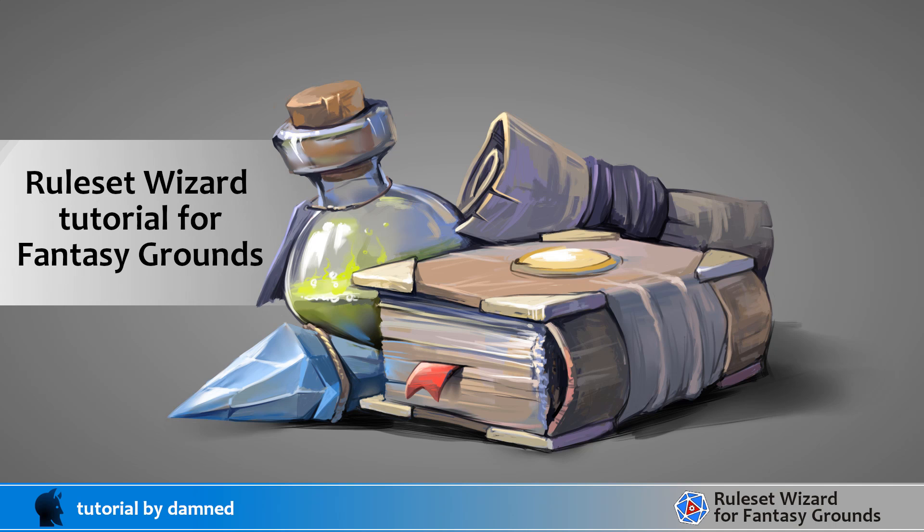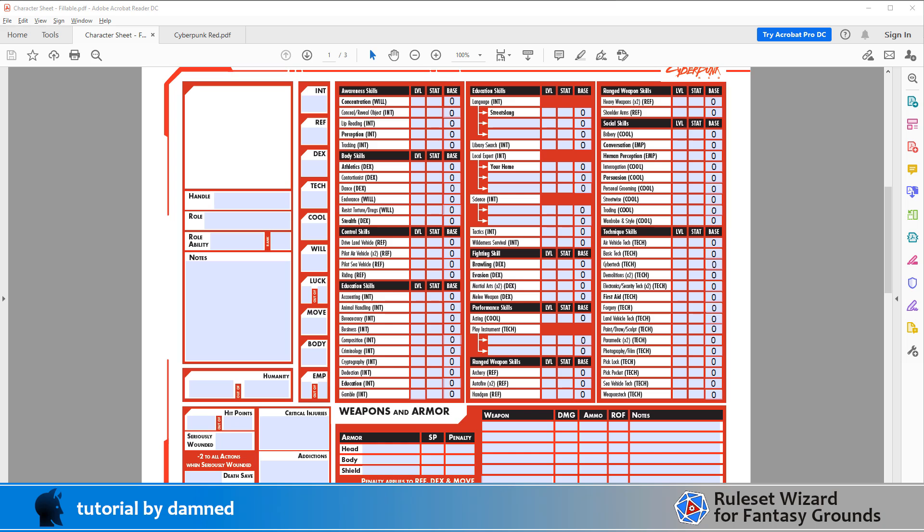G'day, my name is Dan and we're going to continue our series on creating a Cyberpunk Red ruleset using the ruleset wizard for Fantasy Grounds. Today I've decided to throw in a video on the graphics. This is not really about coding, it's not really about the ruleset wizard so much, but it's about the graphics. Graphics is an important part of it — you want your ruleset to look and feel good, you want it to look and feel like the game system that you're playing.